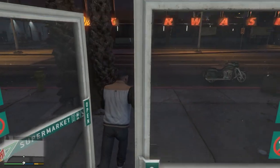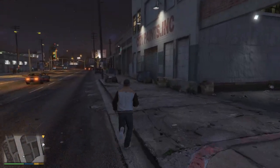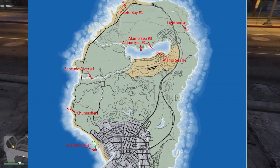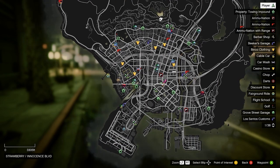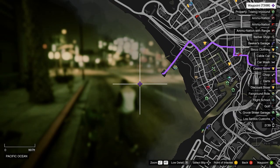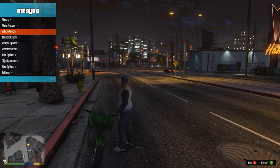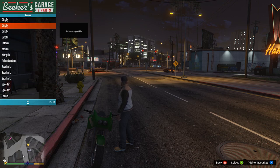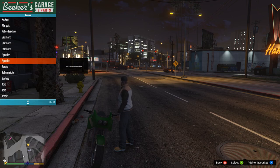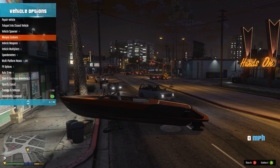Once you guys have a fishing rod, there are a couple locations I can show you guys. I'd say the best one is probably on a boat — there's maybe five or six locations where you can go fishing, or you can actually go anywhere as long as you're on a boat. I'm going to use the vehicle spawner, click on boat, and spawn one.